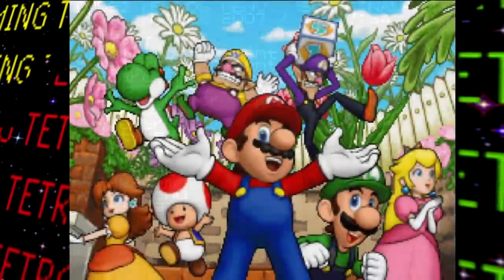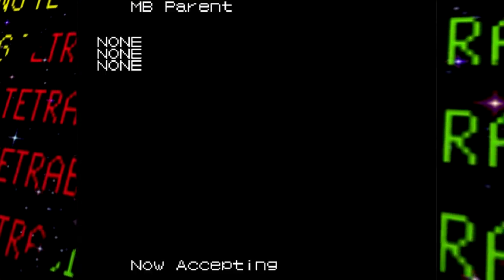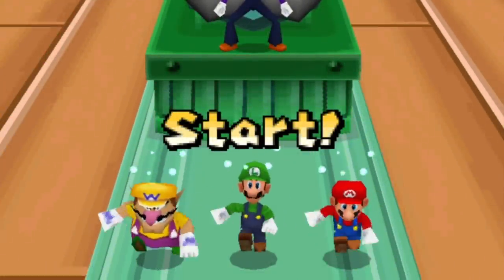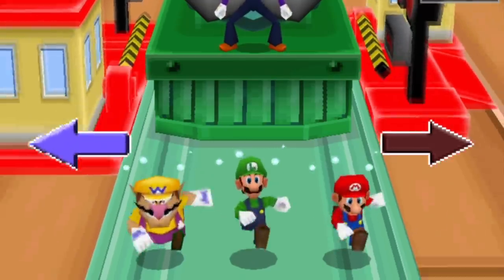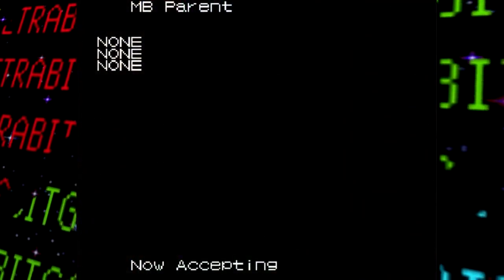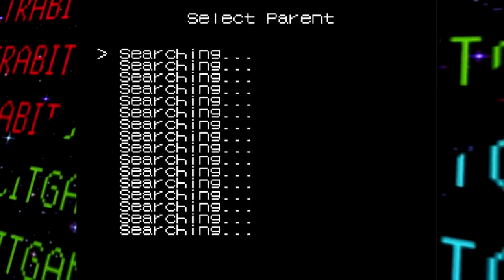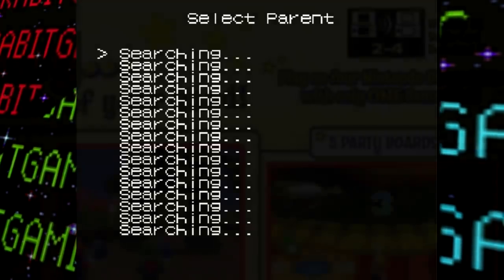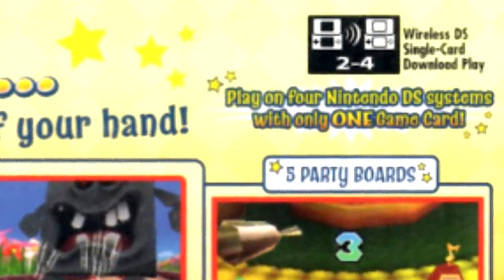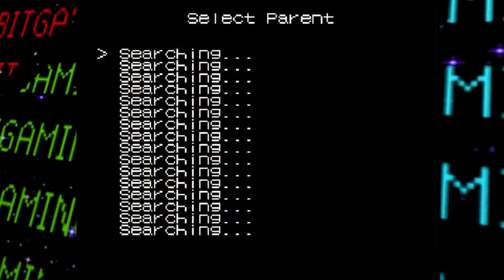Next up is 'Multi Boot Parent,' essentially a test for the game's multiplayer mode — specifically being the host for DS Download Play. Apparently this actually works, and others can connect using this feature. Following that is 'Multi Boot Client,' which is a multiplayer test as a client connecting to the host. What's odd is that Mario Party DS normally doesn't offer multi-card connections for multiplayer — just single-card download play.